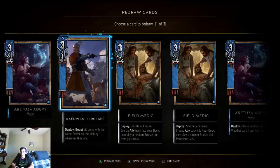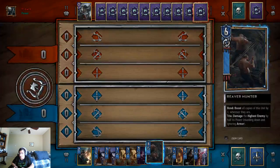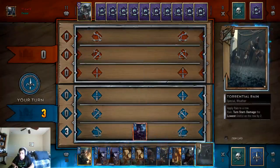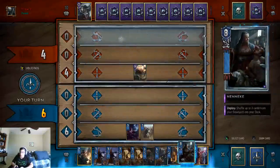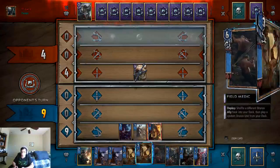We're going to push out the torrential rain, push that out, and push out this. We have Neneke in hand which is pretty good. I'd prefer Dandelion but you win some, lose some. We're going to start off with the Artusa Adept because we're expecting our opponent to have certain things. That actually messes up most of my abilities, so we're going to pull this and lock it — we don't want to get locked ourselves.